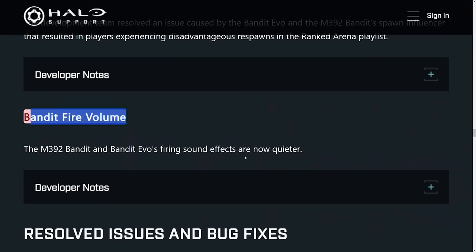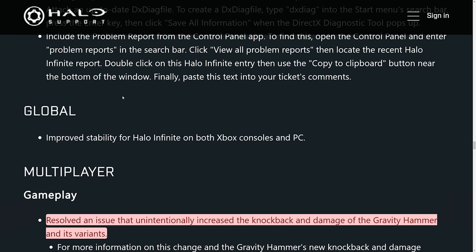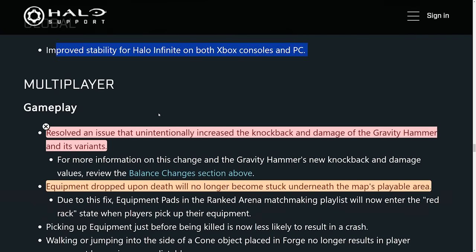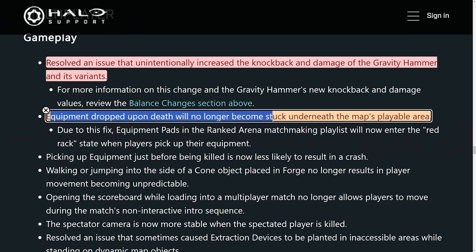With the zero deviation now on the Bandit Rifle, you could snipe people across the map with it, so they've fixed the spawning when utilizing it. Also, the firing volume of the Bandit Rifle has changed quite a bit, where it's now a little bit quieter. When it comes to overall global fixes, we have better stability, which is very important. For multiplayer, a really important fix: equipment dropped upon death will no longer become stuck underneath the map's playable area — something that's come up many times, and it could also be a benefit of the new networking model.